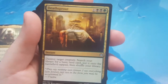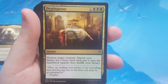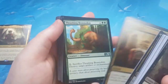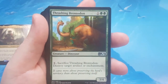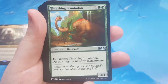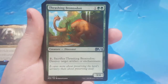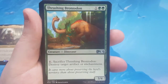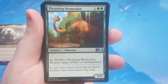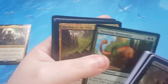Deathsprout is 2 black, 1 green, 1 of any — so 4 total — an instant that destroys target creature and lets you search your library for a basic land card and put it on the battlefield tapped. Not bad — it's targeted destruction and a land grabber. Thrashing Brontodon is 2 green, 1 of any for a 3/4. The power-toughness is actually pretty good for the casting cost. The ability is: pay 1 of any and sacrifice him to destroy an artifact or enchantment. It's actually one of the better cards they've printed in a long time as far as utility, and for power-toughness for its casting cost it's really good all around.